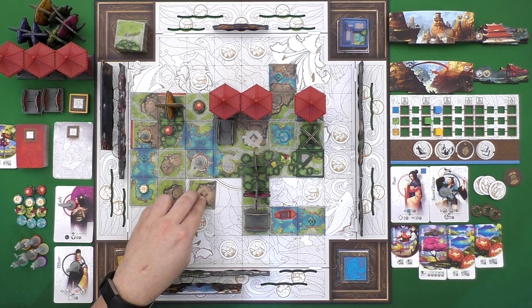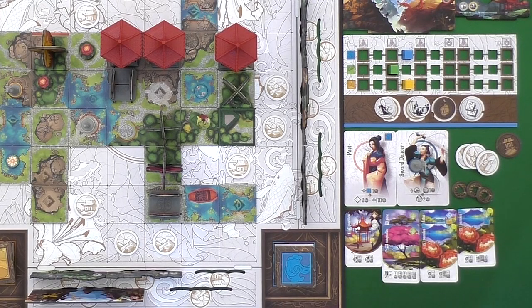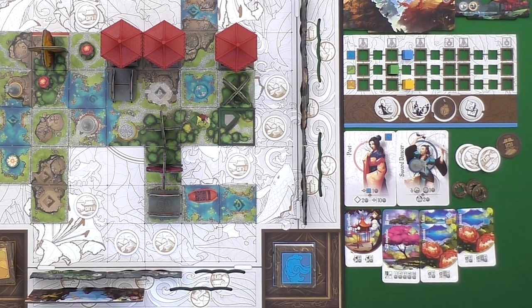You're going to have to match each side of the tile that is adjacent to another tile by its terrain type — it could be rock, greenery, water, or the footpath. You will be rewarded for matching up those terrain types or by having bordering footpaths. The footpaths will get you coins, and coins are your victory points.